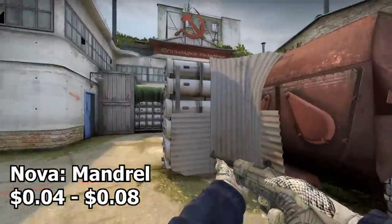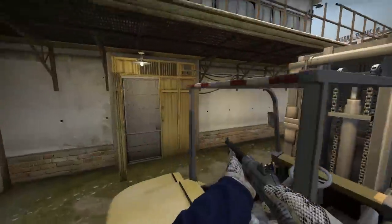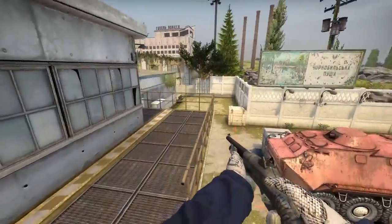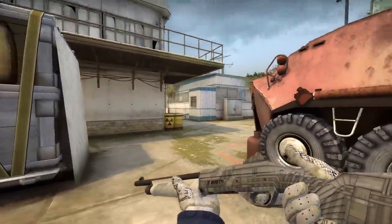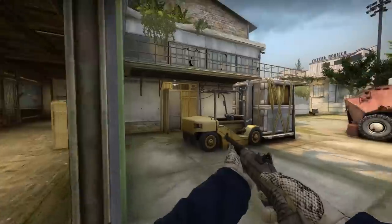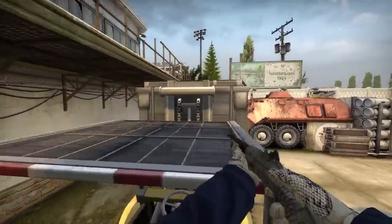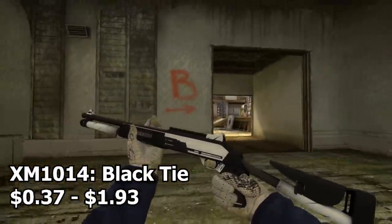Moving on to the heavies, the first skin is the Nova Mandrel. This is a very cheap skin — literally eight cents for factory new — so you can't go wrong. It's a white themed Nova so it fits the inventory perfectly. It actually doesn't look bad for the price; it's probably one of the best looking eight cent skins in the game.